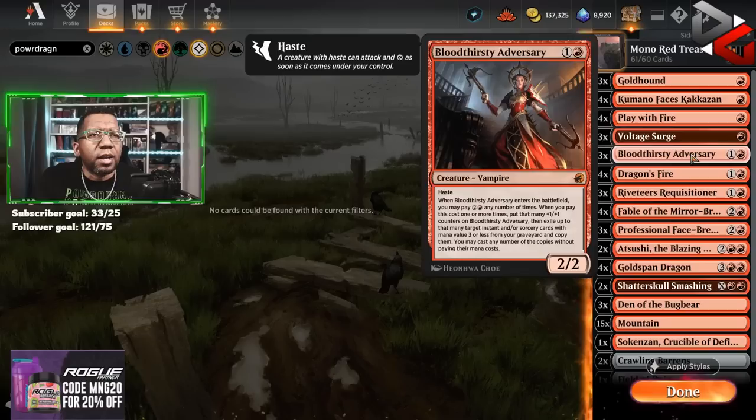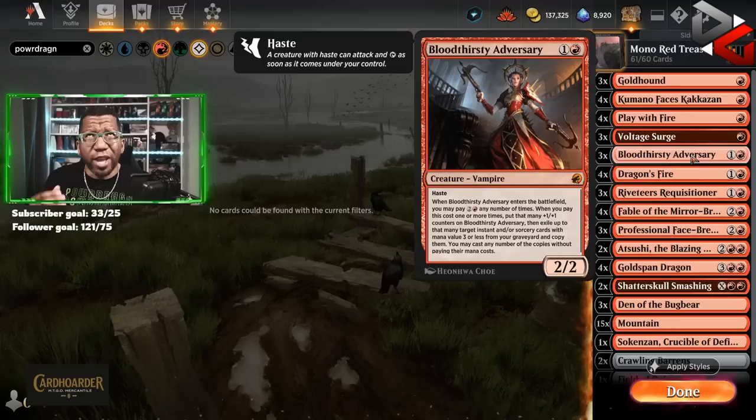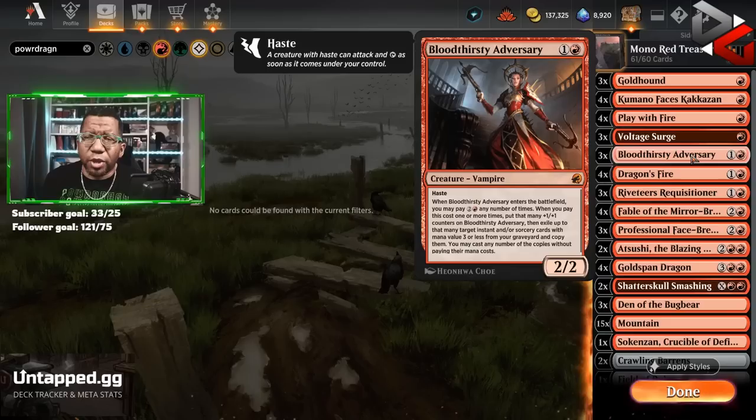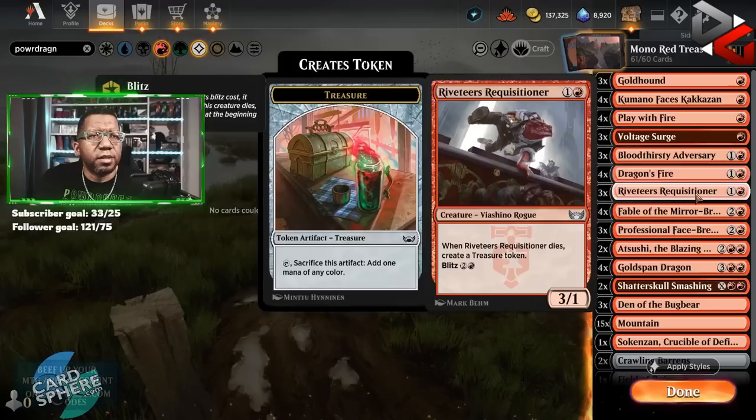I debated over what other spells to play. There's a bunch of deal-two or deal-three one-mana spells, but I wanted something that could actually still hit the opponent, so I decided to go with Play With Fire. Playing three Voltage Surge because we have so much treasure — why not? Three Bloodthirsty Adversary, and honestly this could potentially need to be four so we have an extra mana sink. Something I would consider, but for now we're going to try out three. We don't have many spells that go to the opponent's head — right now we just have Play With Fire, but it can just be a big body later in the game.